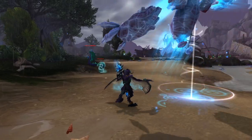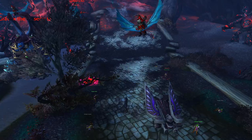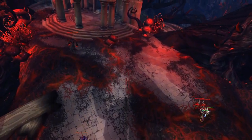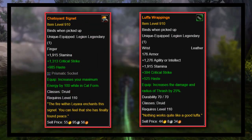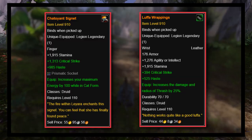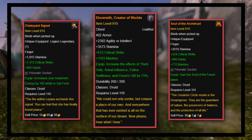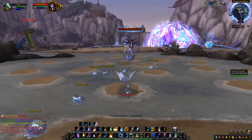For other specs, the passive bonuses weren't much either. For Balance, you only gained an additional 3.75 yards on your abilities. It did have some use for Feral, increasing their passive movement speed buff from 15% to 26%, which could make Feral Druids go very fast. But with Feral Druid using the Chateau Signet and Luffa Wrapping combo, or the Chateau Signet and Soul of the Archdruid combo as their best-in-slot legendary duos, there was still no reason to ever use this legendary — outside of old-world content like transmog farming.